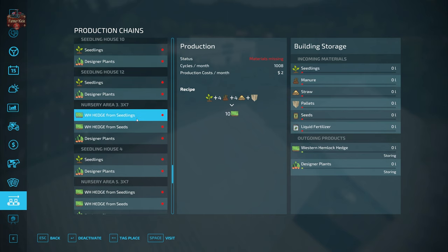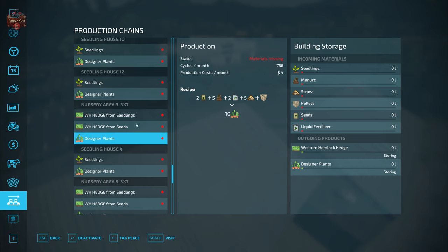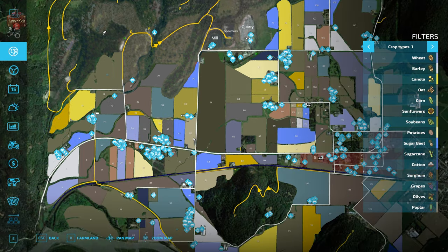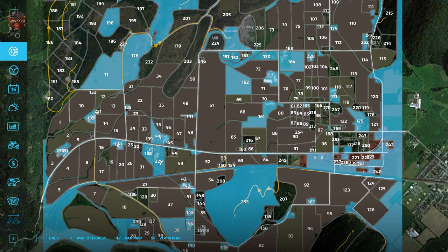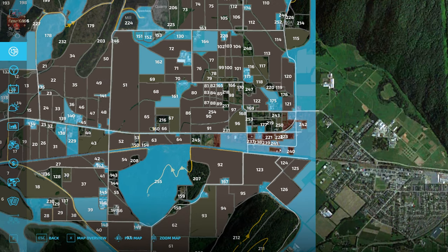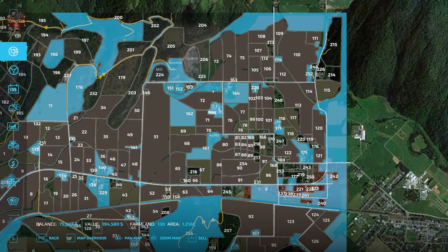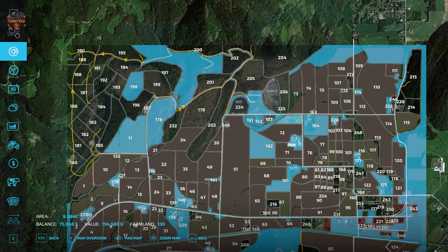Nursery areas take seedlings, manure, straw, pallets, seeds, and fertilizer to make hedges — so hedges from seedlings or from seed directly, plus designer plants. There are quite a number of seedling houses and nursery areas. On the PDA, the nursery is at Farmland ID 229. For hops, you'll need to buy Farmland IDs 241, 228, 130, and 227.